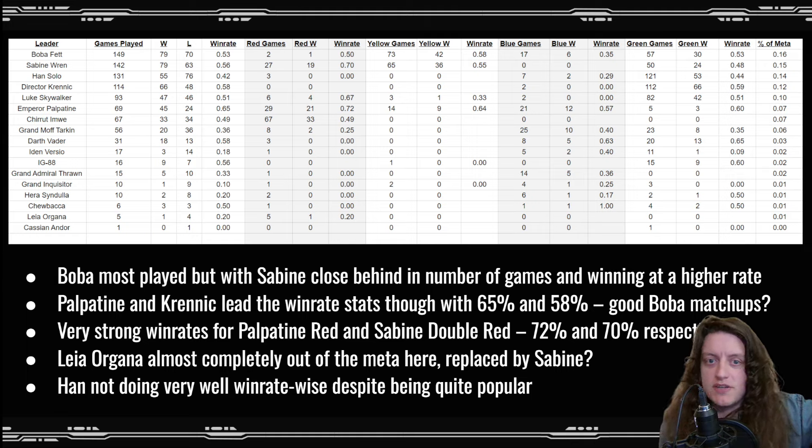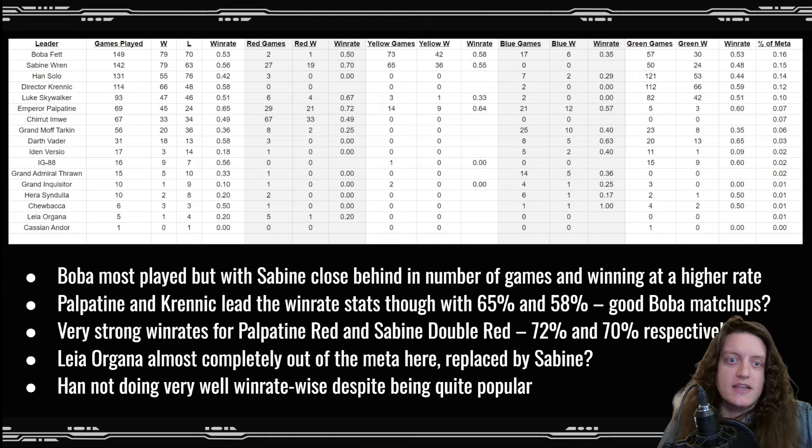For Sabine, the formerly most popular Sabine green has actually become less popular than Sabine yellow and is also doing significantly worse — 55% win rate for Sabine yellow versus only 48% for Sabine green. The really interesting thing is that double red Sabine actually has a 70% win rate in this data. Now that's only across 27 games so it's not a huge sample size, but it's interesting that double red seems to be doing the best of the different Sabine builds, maybe because it is the best at dealing with control.